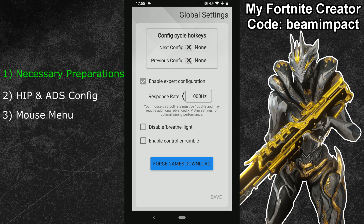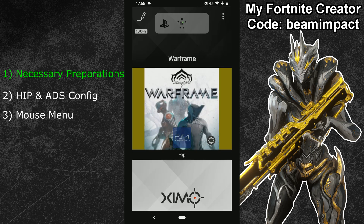After saving, leave this menu and restart your XSIM Apex so the polling rate changes become active — just unplug and replug your XSIM from the console. For XSIM4 users, your device runs on a locked 125Hz polling rate, so you can ignore these polling rate changes.